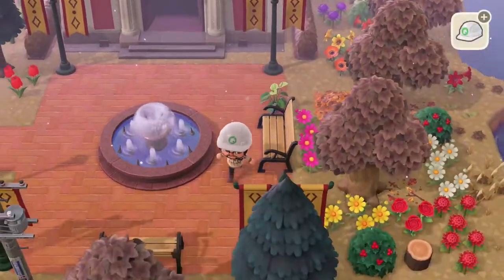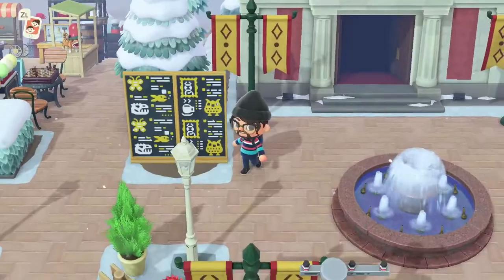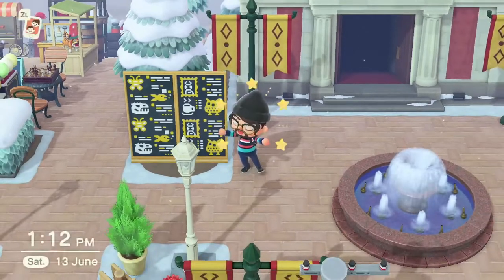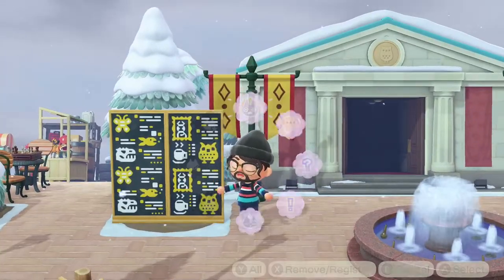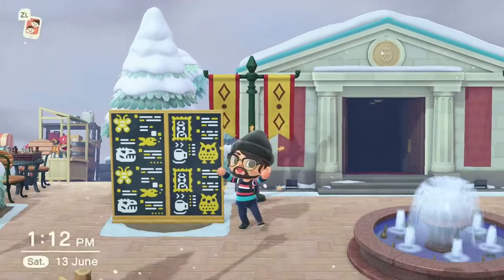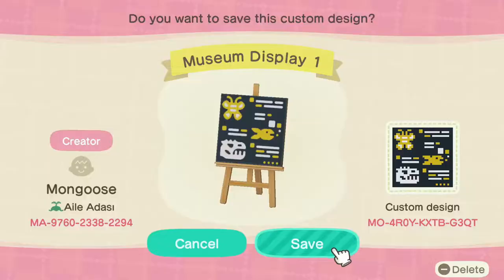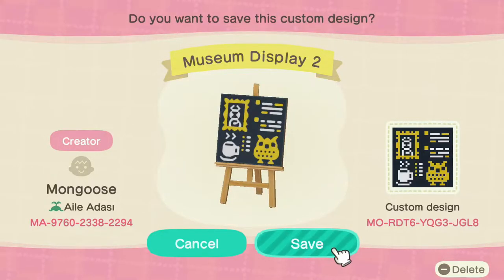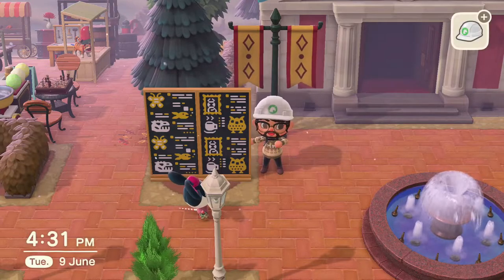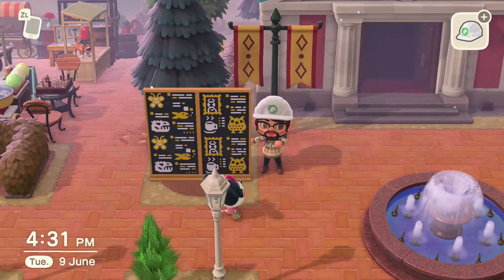Use any plant of your choice on either side of the benches. Now for the final part that pulls this all together. The real standout thing about this is the simple panel that I have here with the designs I've made, which you can get via this code. Then place them next to the museum and you're done. Historians will be writing great things about your island in the future.